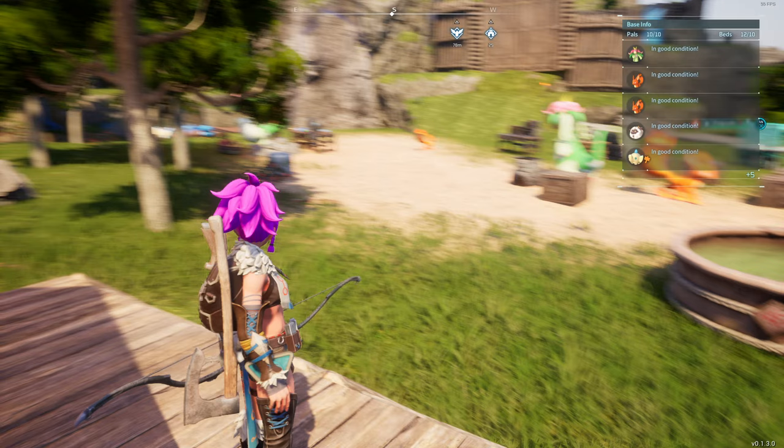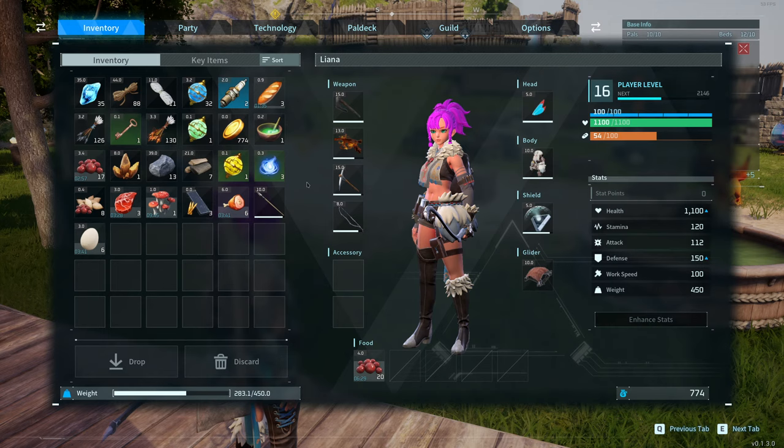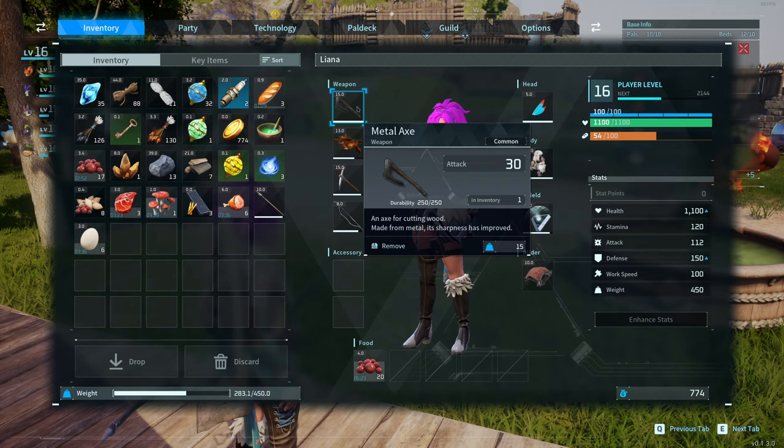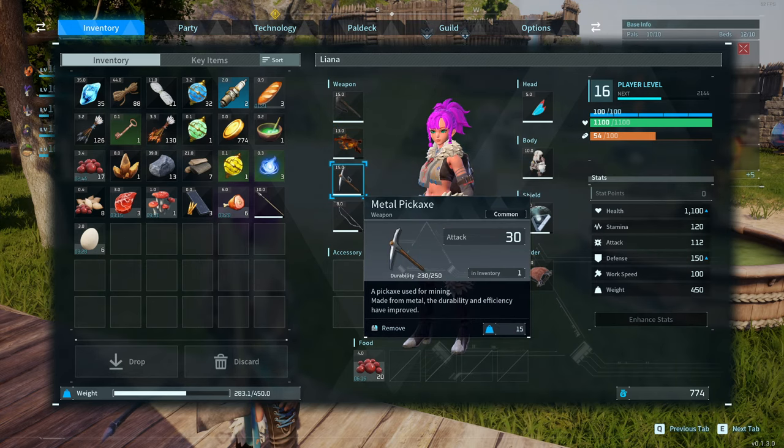We'll start out with my inventory character. That's the inventory — nice and simple. You have up to four weapons or items equipped at a time and you can use the scroll wheel to go between them. You've got an axe, crossbow, firebolt, pickaxe, and a bow.